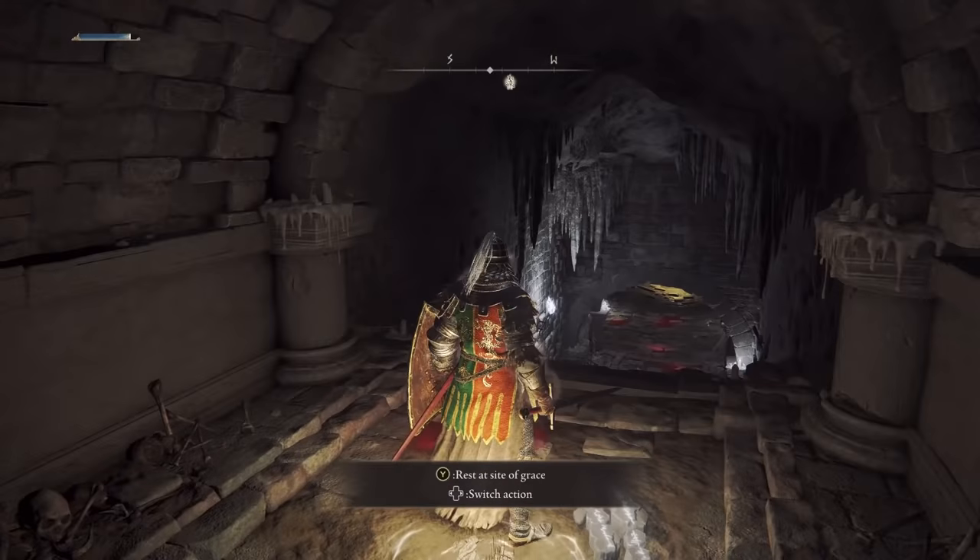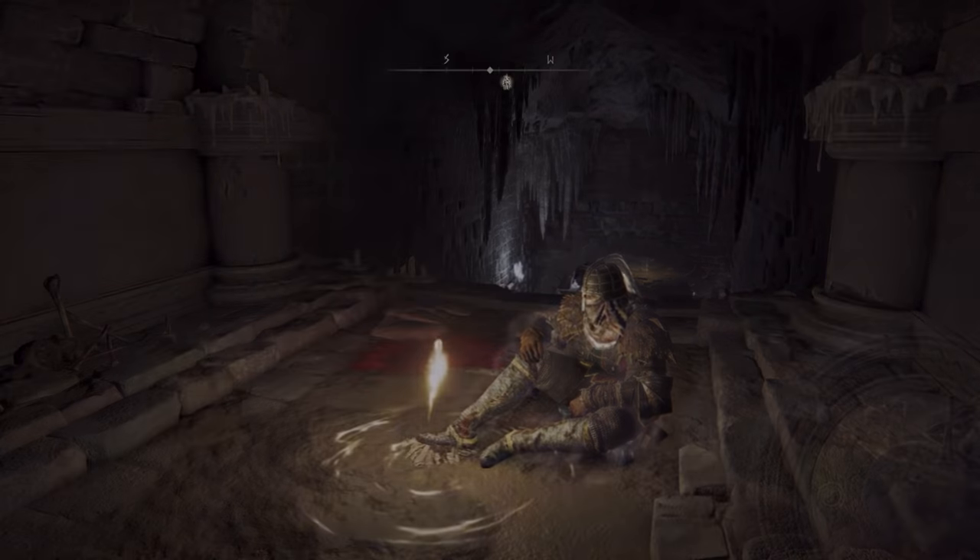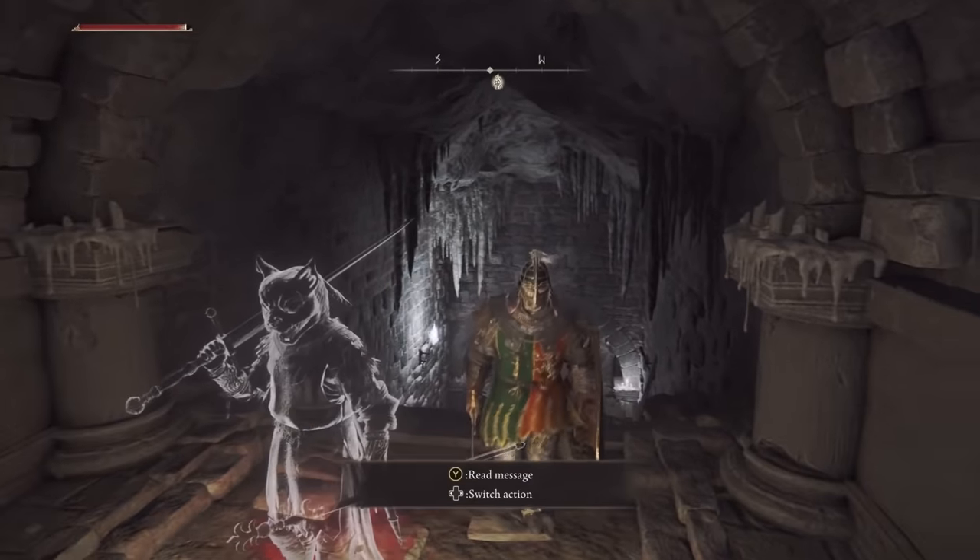The only other thing you have to do is let some time pass by. I'm not sure how long you actually have to wait — the easiest thing to do is go to a site of grace, let any amount of time pass by, and when you wake up, you'll notice you no longer have the red square debuff.